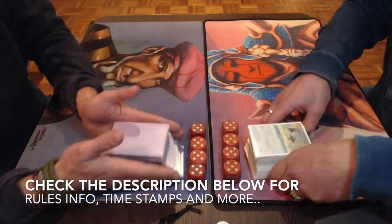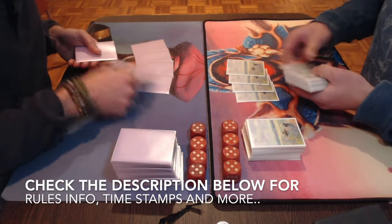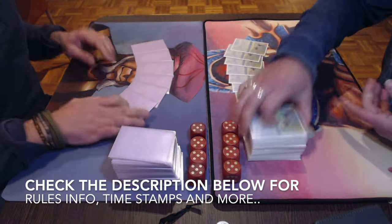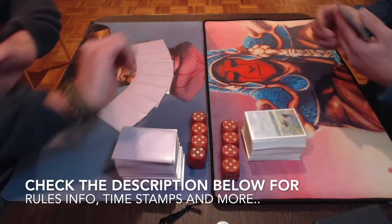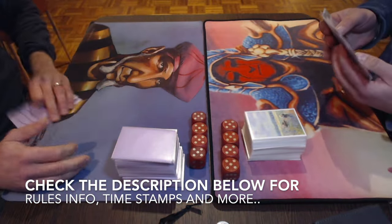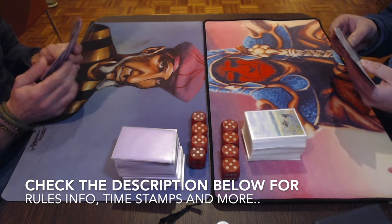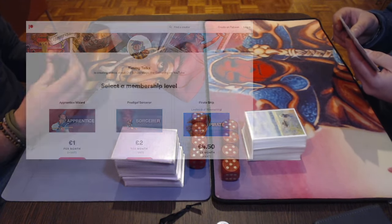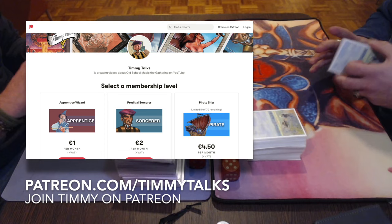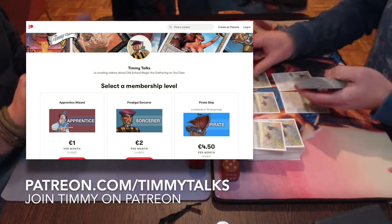I would first like to point out that as always, you can also choose to go straight to the games and check out the deck text later. The easiest way to do this is by checking out the description below, where you will find several timestamps. One reads 'MTG Games' — click on that and it'll take you straight to the action. In the same description you can find more information about the rule set, and a link to the Timmy Talks Patreon page. If you enjoy the content, please consider becoming a patron at patreon.com/timmytalks.